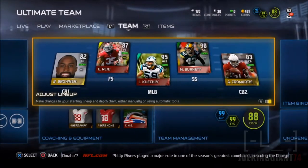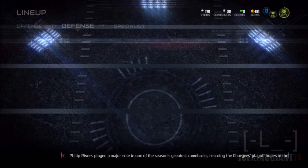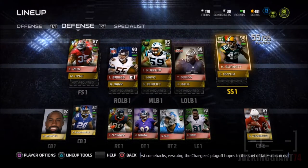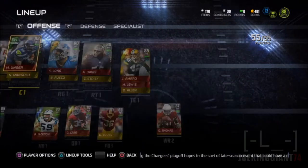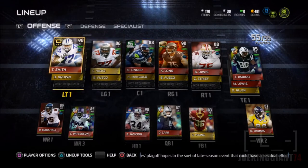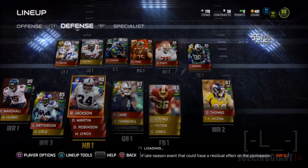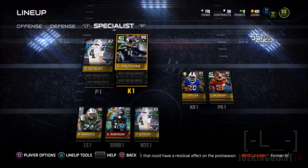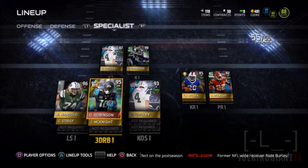Before we get into more details about the gameplay, I want to talk about my lineups just in case you guys missed out on it. My new pickups are Lance Briggs, Ngata — I don't know how to say his first name — Suh, Cameron Wake our defensive end, and also Tyron Smith and Bo Jackson. If you guys want to see more details about why I picked them up, go back and watch those videos.